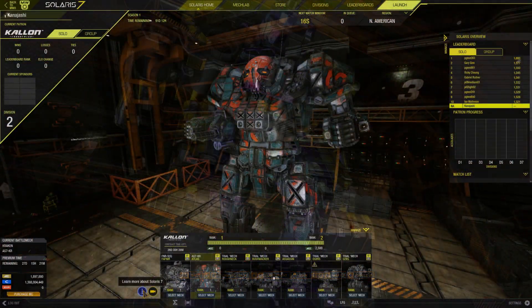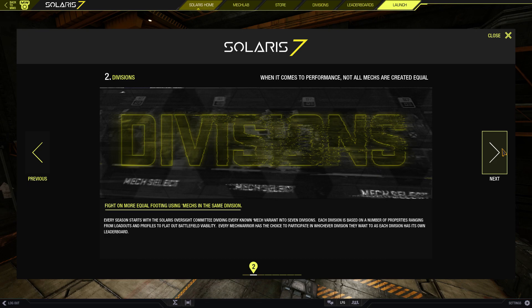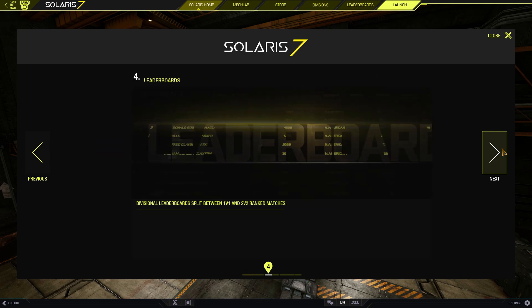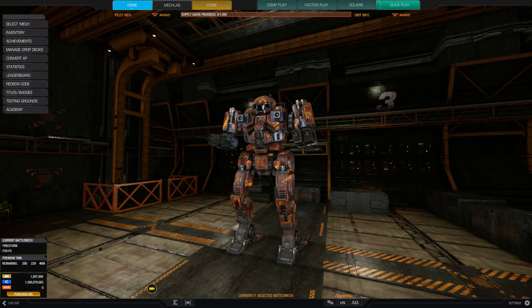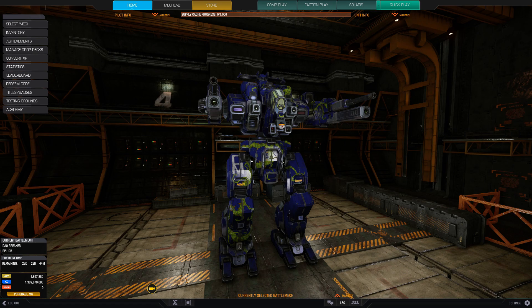A new 1v1 and 2v2 tournament style game mode where you can put your dueling skills to the test against other pilots. Choose from 1 of 7 divisions to play in, and get rewarded by taking on patrons, sponsors, and leadership rewards. Along with the game mode, the Solaris hero package has been released, featuring 7 new hero mechs from Solaris lore.